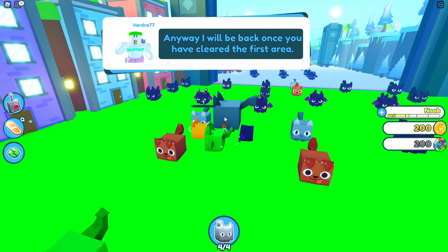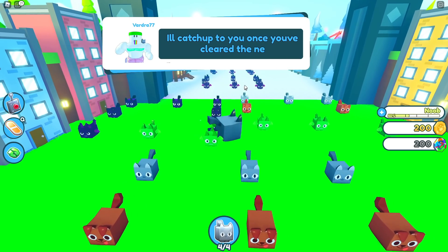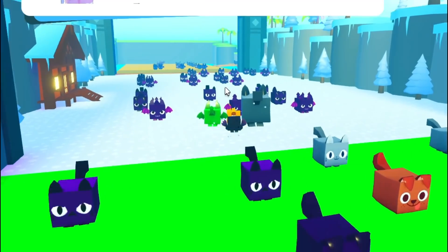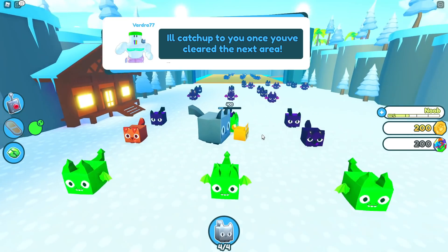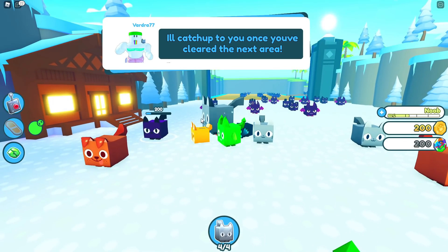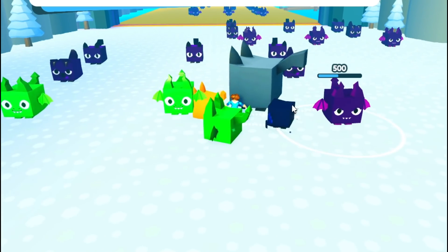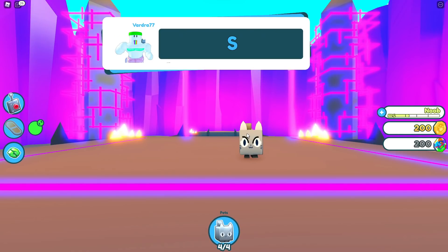So I guess we hatch all of these — we got to break all these into dark matter. It looks like you've cleared your first area. Now I'll catch up to you once you've cleared the next one. Now I got to defeat all these other huge dragons. I got to get on my hoverboard — let's do this faster. Luckily I got my huge doge with me. Remember guys, if you want the link to Pet Simulator Z, then subscribe. We've already cleared the first area.